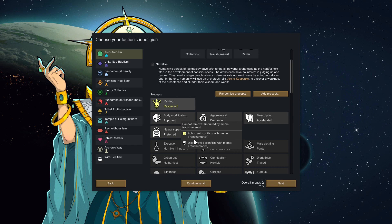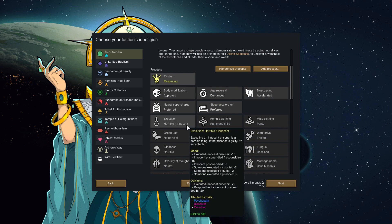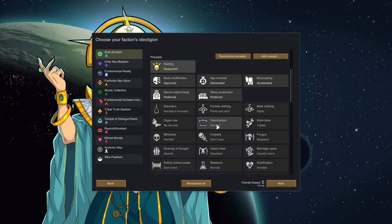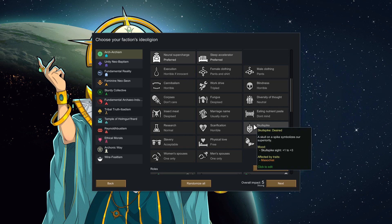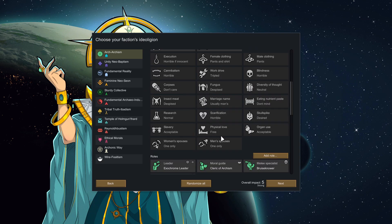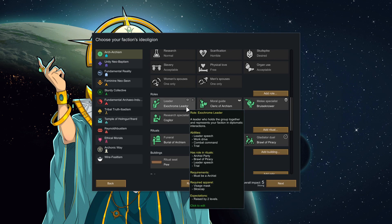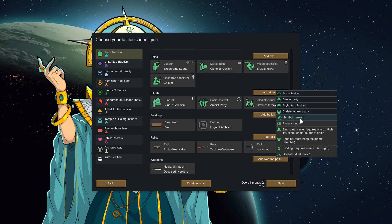Modification qualification is approved — I thought it would be Honored, but that's fine. Age reversal is demanded; biosculpture accelerated — all because of our Transhumanist meme. Execution of the innocent is horrible. Work drive is tripled from Collectivism. Cannibalism is horrible; organ use is acceptable. Skull spike desired — symbolizes superiority. Sacrifice horrible; slavery acceptable. Physical love free — yeah, I think that's all good.